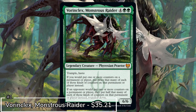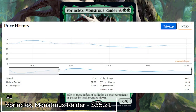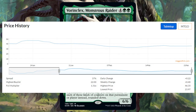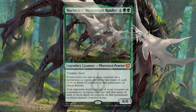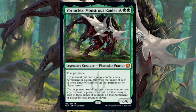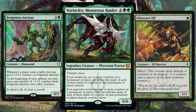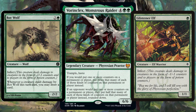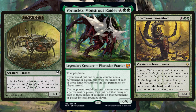And of course number one is Vorinclex, Monstrous Raider, a card that has passed its peak of $50 but after a few weeks of release is showing a steady hold at the $35 range. With Vorinclex, due to its ability, we're going one of two ways: plus one counters or infect. If we're feeling dirty then we're adding all those infect cards which green absolutely loves. A card like Phyrexian Swarmlord will be right at home here — give double infect and slowly create that little infect army.